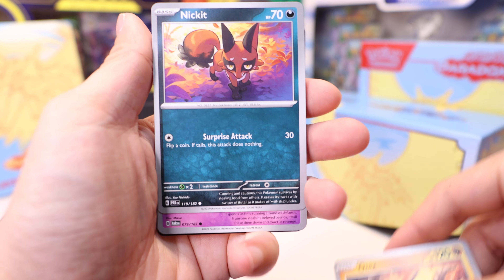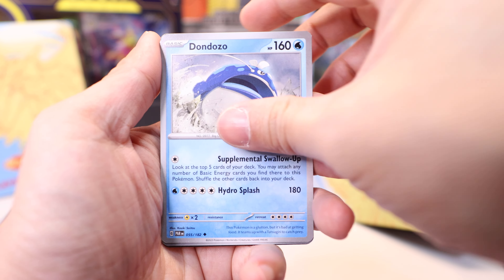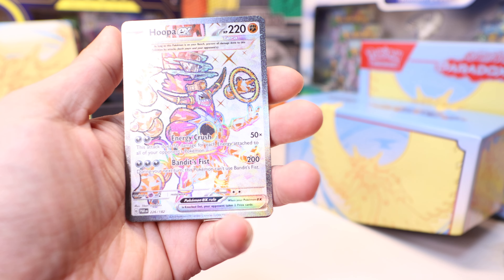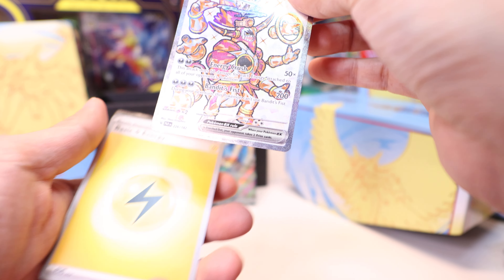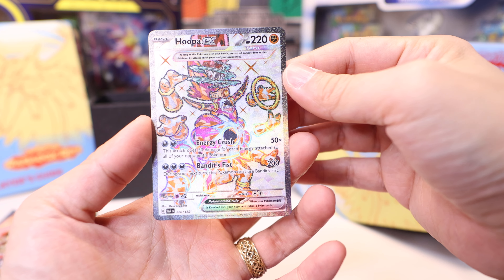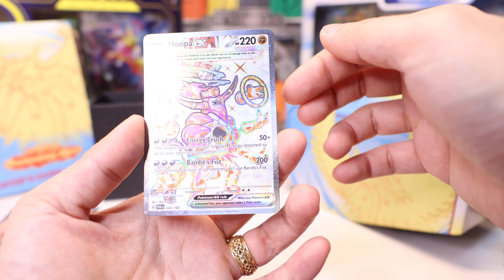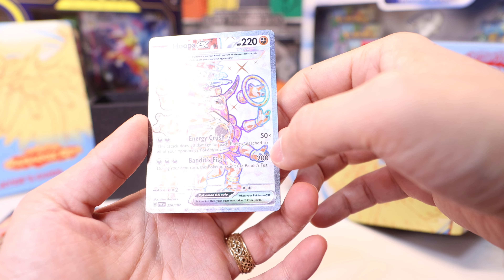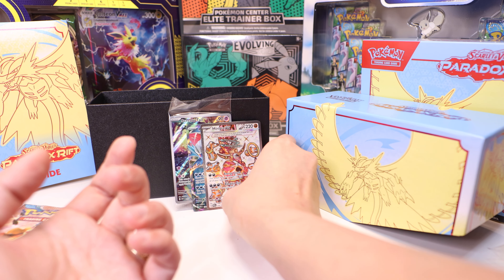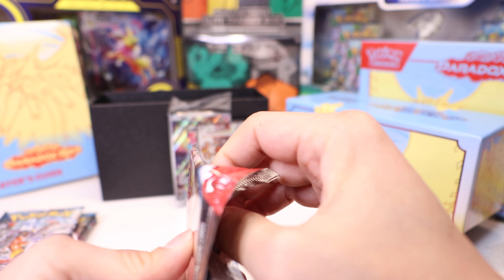Pack 3: Onix, Nacli, Flittle, Klawf, Croconaw, Tulip, Dondozo, Joltik. Reverse Toadscool, reverse. And look at that — we got our Hoopa EX Secret Rare Full Art! Feels very heavy in my hand. Hoopa is a Fighting type but uses Dark energy — because of the Terror type. It does 50 damage for each energy attached to all of your opponent's Pokémon. Bandit's Fist does 200 damage. That's pretty cool. I like Terror type quite a bit — the idea of them is very interesting.